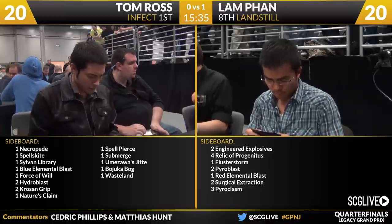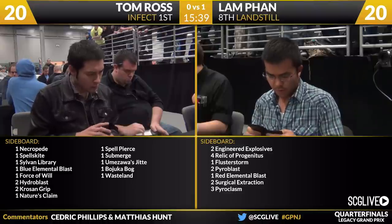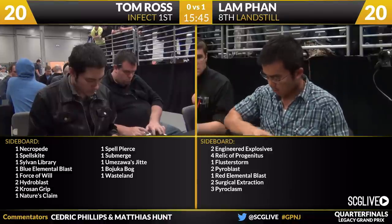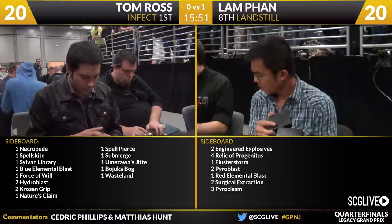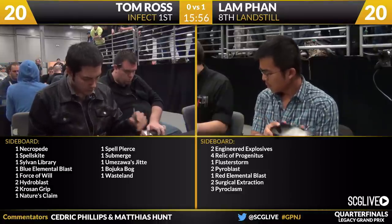We have our other matches here — Dan Jordan with Blue-Red Delver, our sixth seed, is up a game over Royce Walter. Joseph Santamessina with Mud, our number seven overall seed, doing battle against Brian Brundowin playing Jeskai Stoneblade. That's two versus seven. And then the Battle of Phillipses — Rabervin versus Schoeninger — Miracles mirror. They're still in game one. Of course they're still in game one. They might still be on turn one.